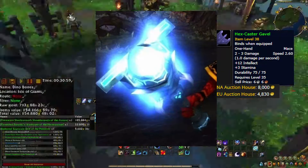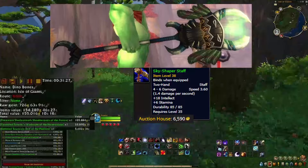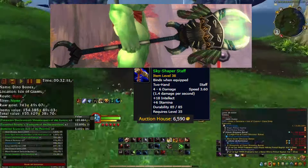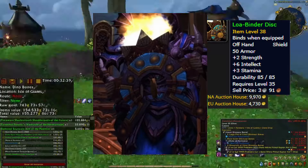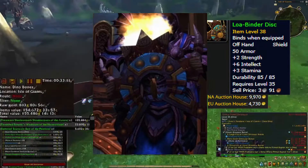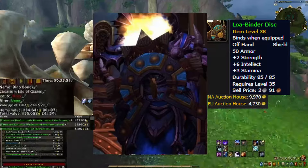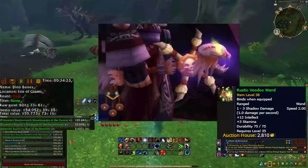The Hex Caster Gavel is bright and shiny while it itself appears to be made up of dark material. I really like the design of this weapon. It goes for 8k on NA and 5k on EU. The Sky Shaper Staff is a really big staff by staff standards, and it even has a pale green glow at the top. Price data appears to be minimal for this weapon, as it only appears to go for about 7k. The Loa Binder Disc is a shield that has a burning fire-like effect at the top edge and a spinning disc in the center. I have this on one of my many shaman and I love its design, though it doesn't appear to have the protective nature of most normal shields. It sells for 10k on NA and 5k on EU.